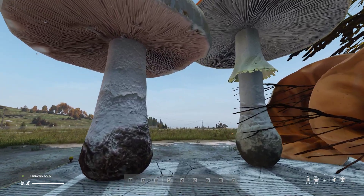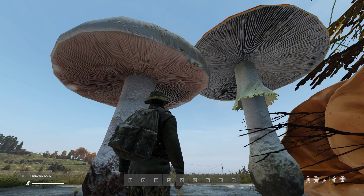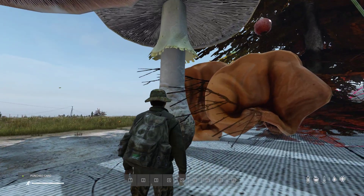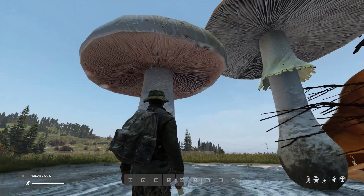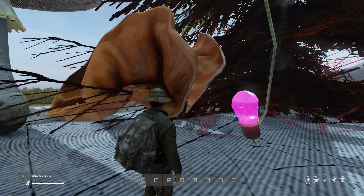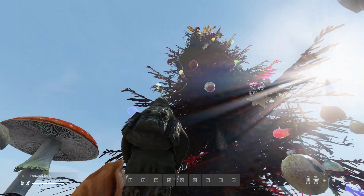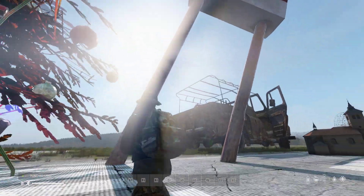Scaling now works in DayZ. When you create custom object spawner JSONs using something like DayZ Editor, you can make objects big. You can set a scale — these mushrooms are 50 times bigger than they should be. You can't spawn stuff like that normally, but if you spawn it as a custom object you can. There's a rather large Christmas tree up here and a big petrol sign.